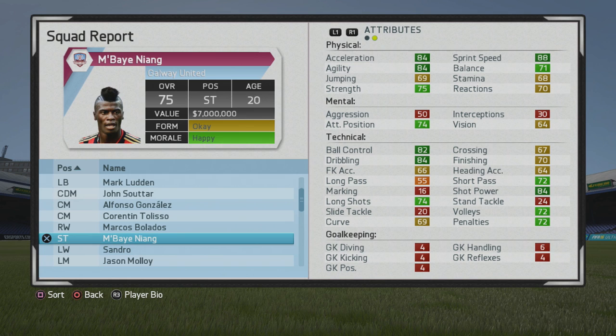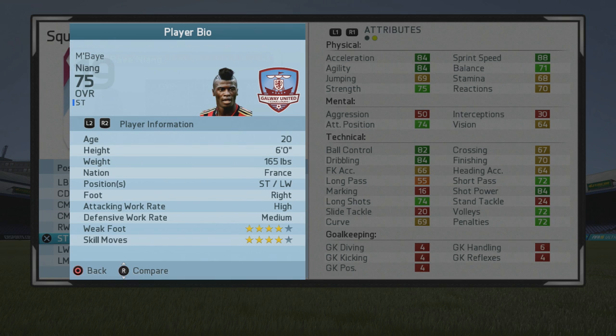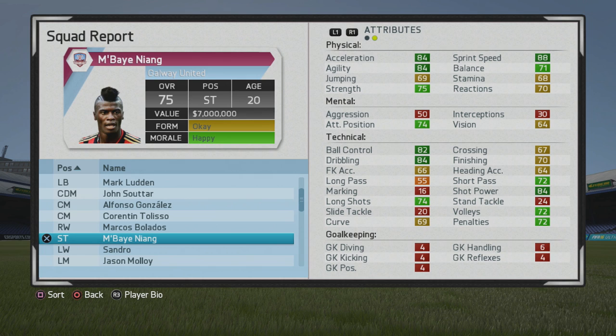Welcome to another player growth test. Here I'll be testing out Amine, the 20-year-old striker — just a 75 overall — who was very popular in last FIFA and very good in this edition as well. You can see the base stats are pretty solid, potential isn't too bad either. He's a six-foot striker, left winger, right-footed with high minimum work rates, four-star weak foot, and four-star skill moves.